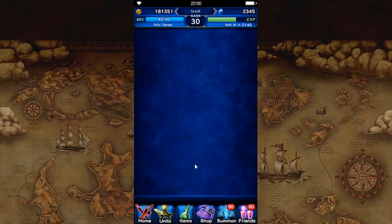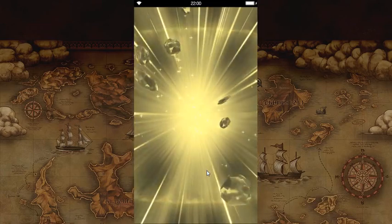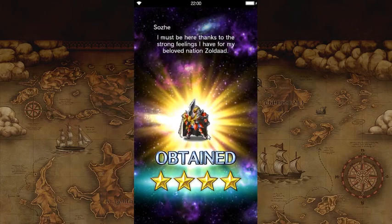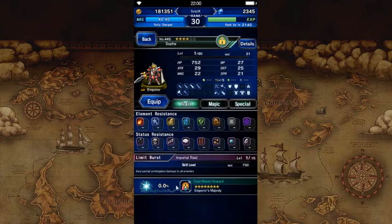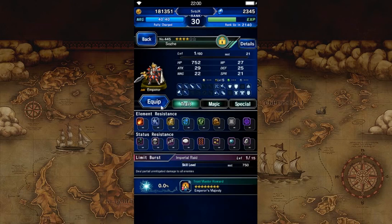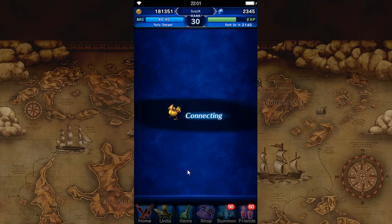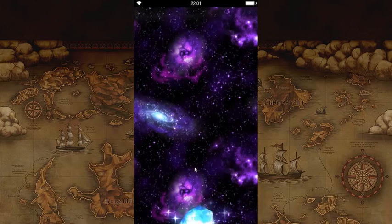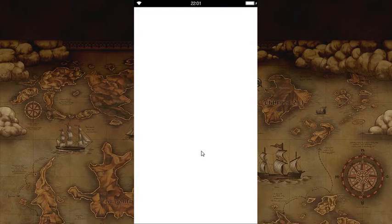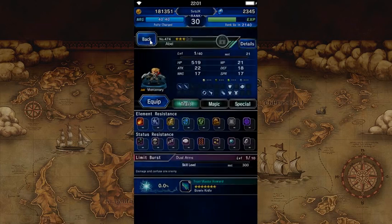Grace has that really nice magic TMR. No Abel yet - a lot of yellows. This is the one that I wanted on my main account, but it's actually going to be really good for Sensor as well. HP, attack, and magic refresh is always going to be good. I'm happy about that - still don't have that on my main. Alright, my first Abel! Got one.